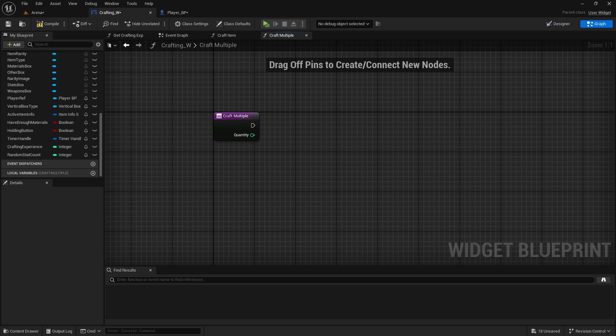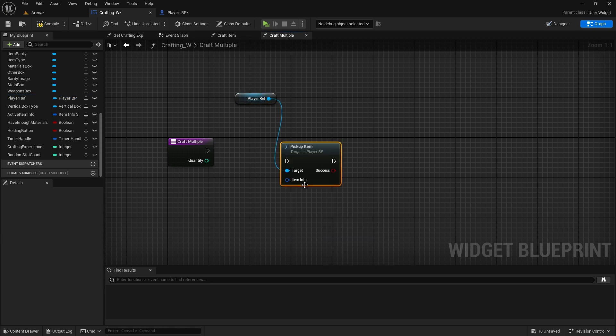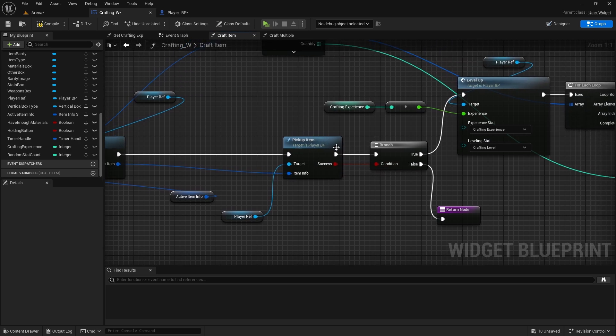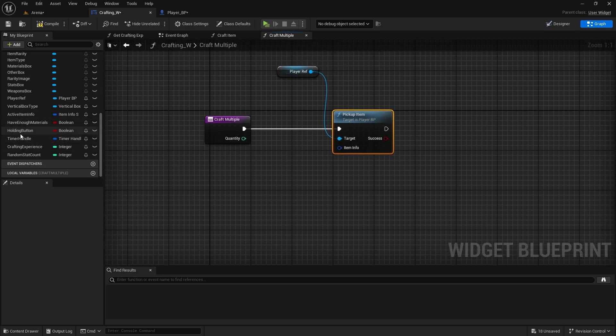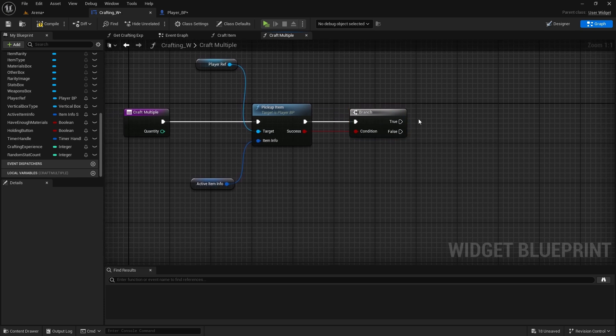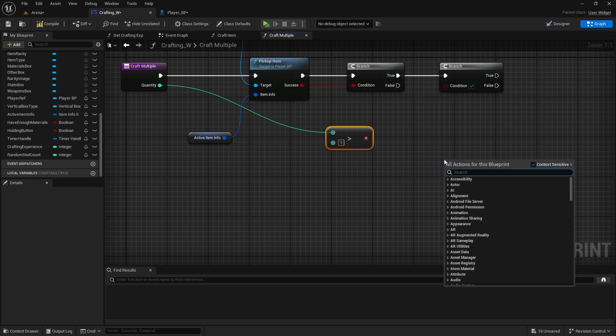First we need to get the player reference and pick up item. As we had in craft item, we first need to check if the item was picked up successfully, because if it's not then inventory is full and we won't be taking any materials away. We always need to pick up the first item with the active item info, do a branch check, and if it was a success then check if quantity is greater than one. If not, we return success.